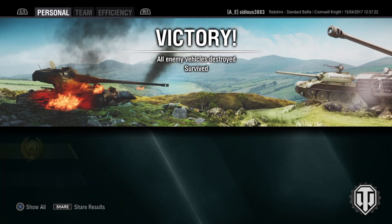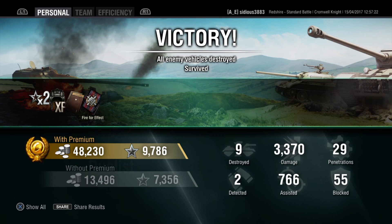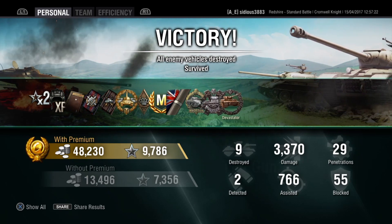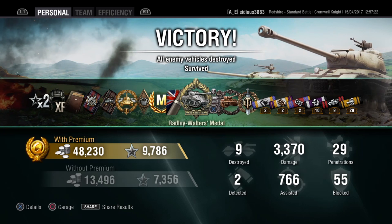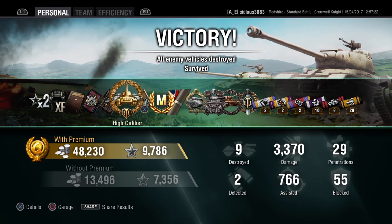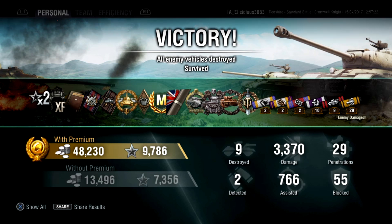Post-game stats: 48,000 silver earned, 9,786 experience, nine enemy tanks destroyed, 3,370 damage done, 29 penetrations. Medals earned include High Caliber, Mastery Badge, Radley-Walters, Persucci's, Devastator, and Top Gun. Only 55 damage blocked and 766 assisted damage — but one hell of a game in the tier 6 British premium tank, the Cromwell Knight. Hope you enjoyed this replay — until next time, have a great day and peace out.